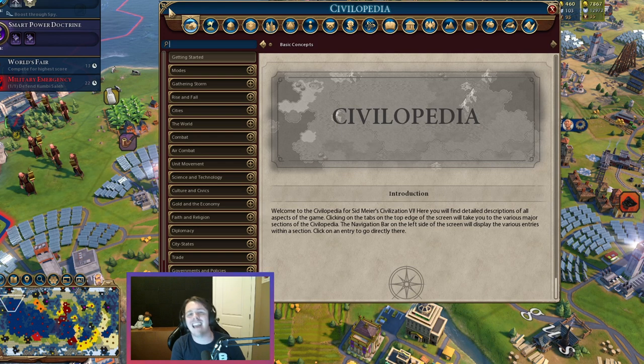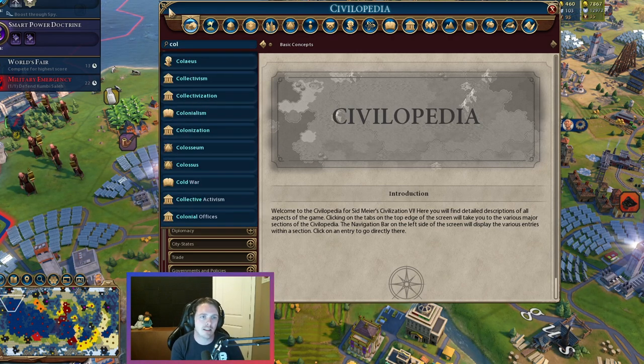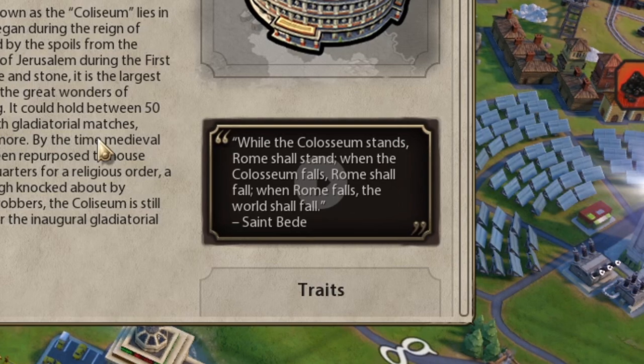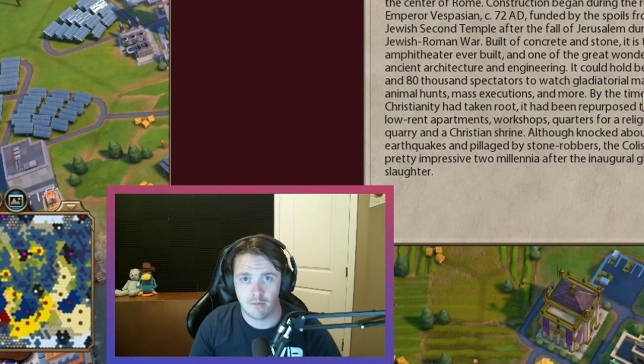Next up we have the handy-dandy Civlopedia to tell us what this bad boy does. I feel like we need a Civ song for the Civlopedia — you know, like Dora the Explorer has 'Backpack' and 'I'm the Map.' Let's search the Colosseum. The quote reads: 'While the Colosseum stands, Rome shall stand. When the Colosseum falls, Rome shall fall. When Rome falls, the world shall fall.' That sounds dreadful and prophetic.